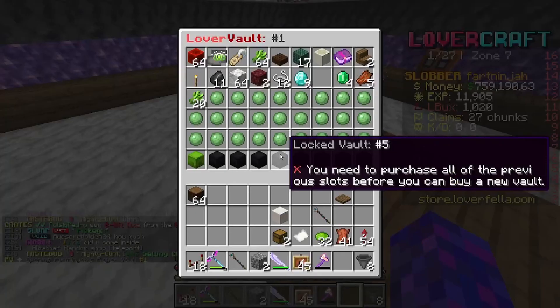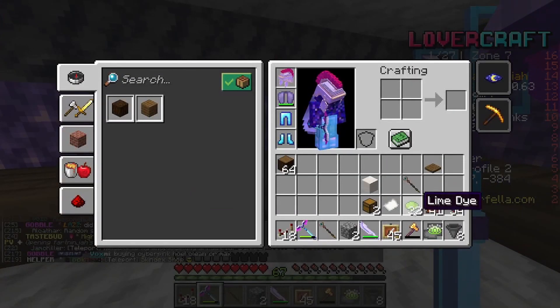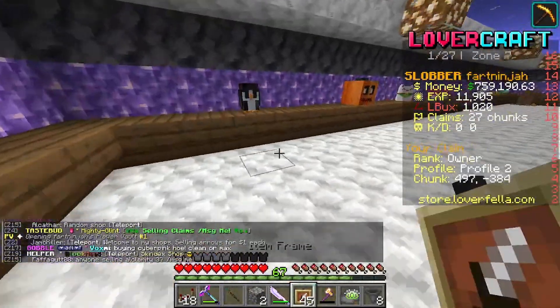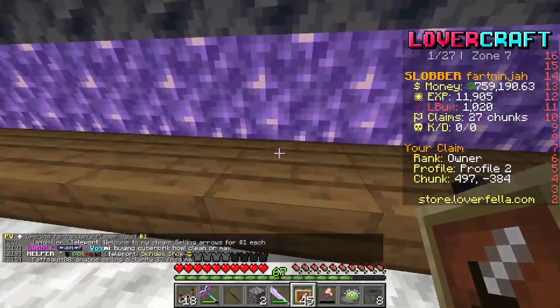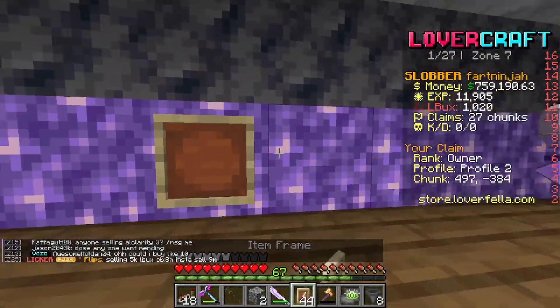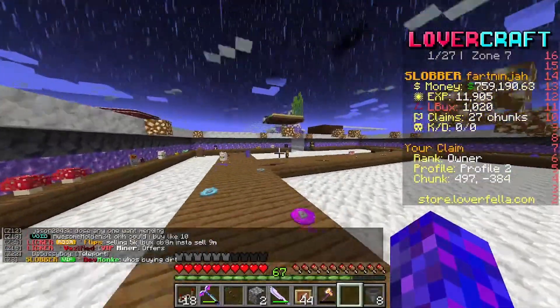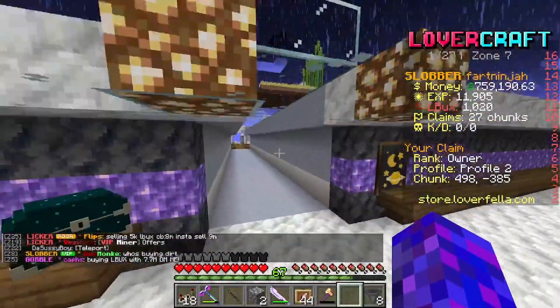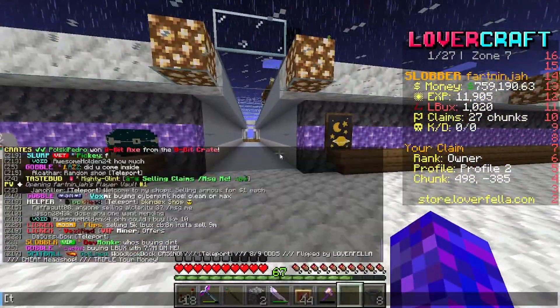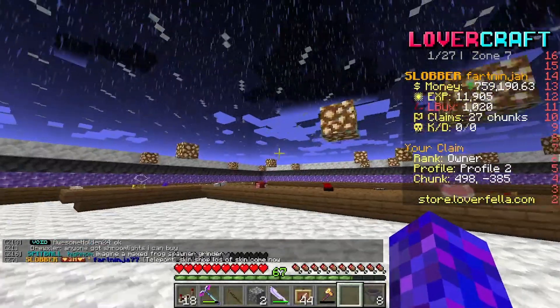Let's get the other skin out of our PV so we're not wasting space. As you can see we've got all these different types we're selling. Let's chuck that item frame on the wall and shift-click onto it - look at that, what a nice skin! Now let's send out a couple of teleports.